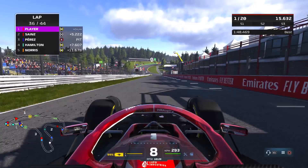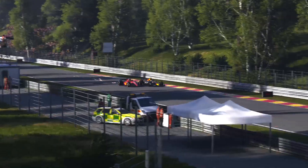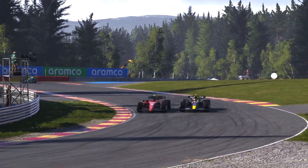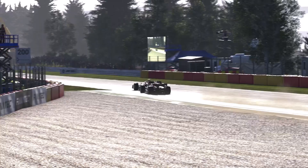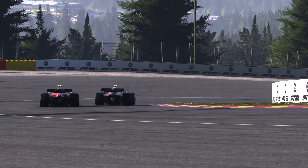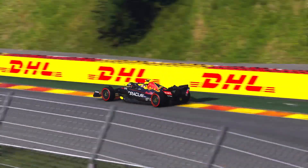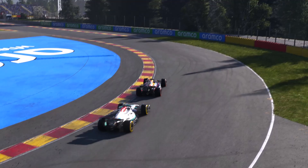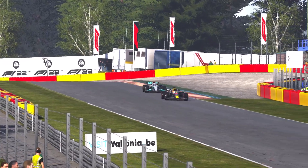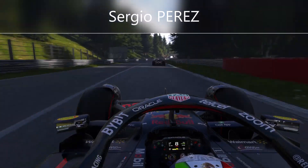Sergio Perez puts the soft compound tyres on and drops into P3, though he quickly chases down Carlos Sainz and now their fight for second place is on. Perez goes around the outside of Sainz who pushes him wide, but Perez comes back down the inside straight away and the Mexican gets through. Carlos Sainz fought as hard as he could but Perez on the soft compound tyres was always going to have more grip. Verstappen is also making a move on George Russell for P6.